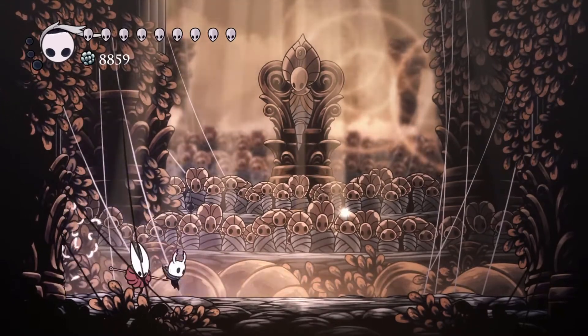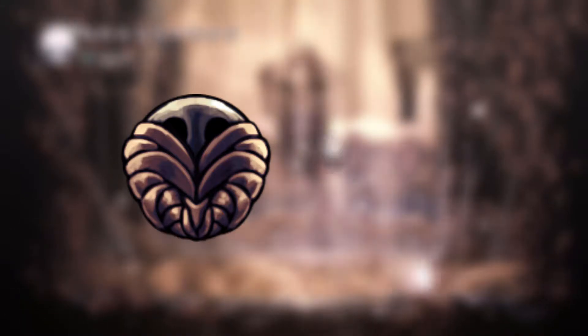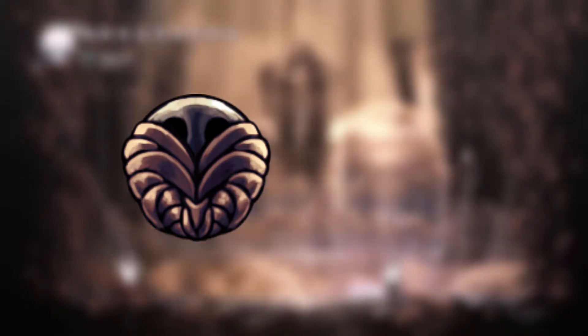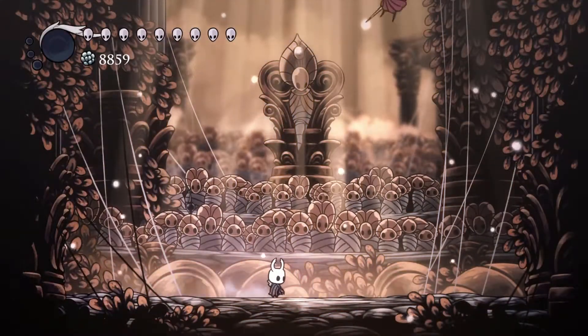You have access to multiple useful charms at this point in the game. Stalwart Shell can be helpful if you find yourself taking multiple hits in quick succession. If you're finding yourself low on soul for either healing or spellcasting, you may get some use out of the Soul Catcher Charm acquired in the Ancestral Mound. Be persistent and prove your strengths.